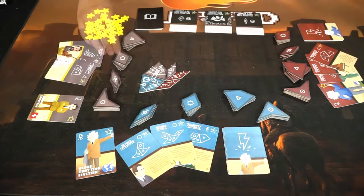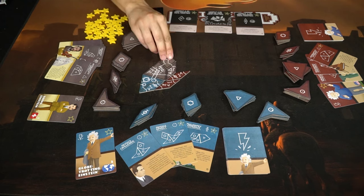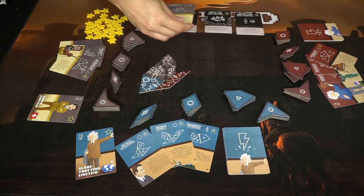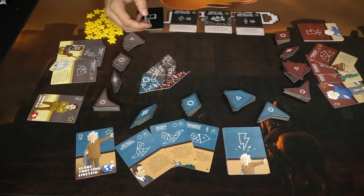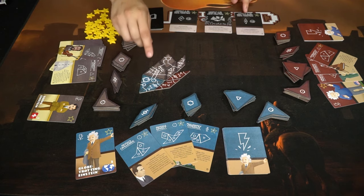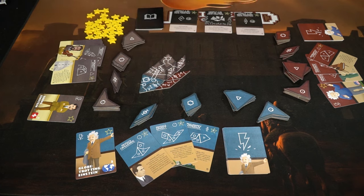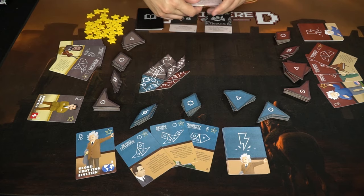Then play comes back to you, and you also get to place two tokens on this turn. As you can see, we were able to complete one of our inspiration cards. We have one more token left, and we can lay one philosophy idea down and connect four or more philosophy ideas together — color doesn't matter. So we have one, two, three, four. That means we get to earn both of these, and play continues until the end of the game.